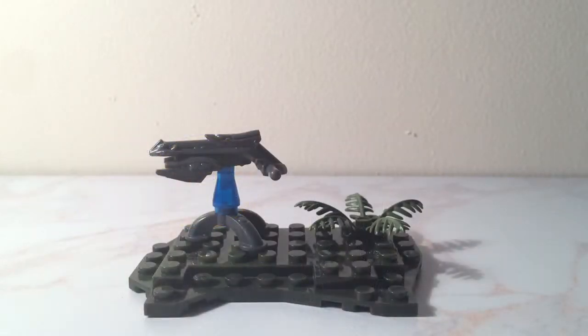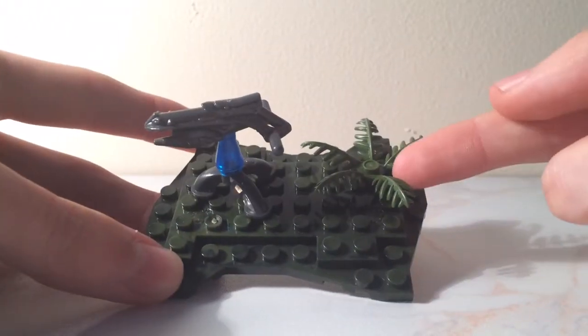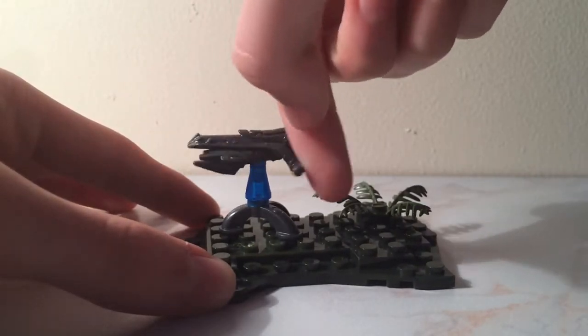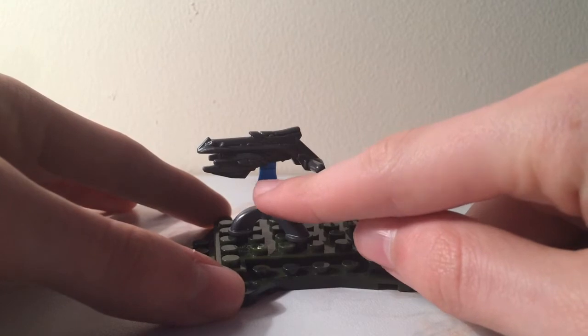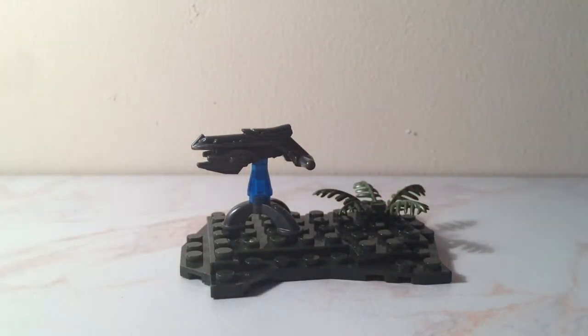Next is the terrain piece - there's a small terrain piece that comes with the set. It's literally just a grass terrain piece with an actual piece of grass, and also a plasma turret that can spin 360 degrees. It's built slightly differently - usually this piece is the opposite way around - but it's just there to pose your Covenant figures on.